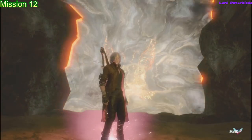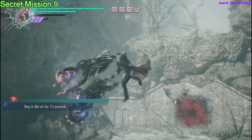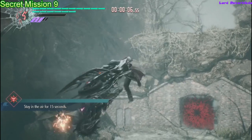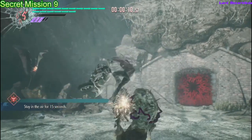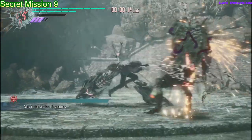This one is a lot easier than it seems. What you want to use is the Cavalier — the motorcycle weapon. All you have to do is double jump in the air and just start pressing the attack button continuously until the time is up. That is all you need to do for this one. You do not need to worry about getting close to the ground because you will make the time.